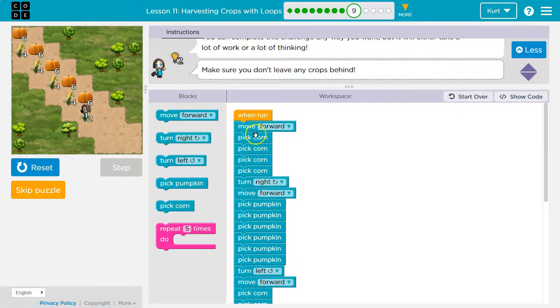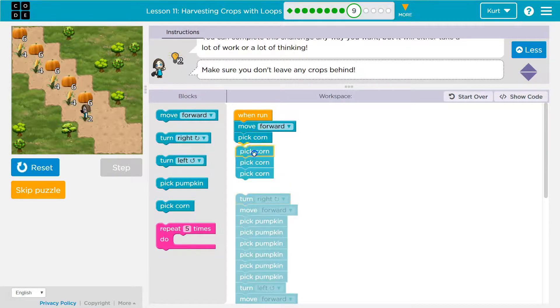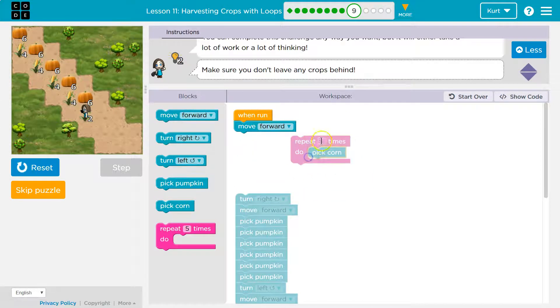This is what people actually do in programming when learning things. Trust me. So, pick corn four times — I don't want to keep saying pick corn, pick corn, pick corn. Let's be lazy. I'm going to get rid of three of these and use a repeat block, drop pick corn in it, and say hey computer, move forward, but then you are running pick corn four times in a row.